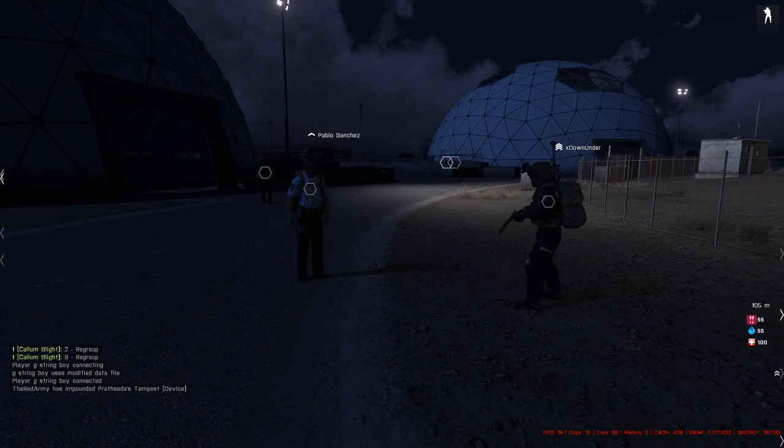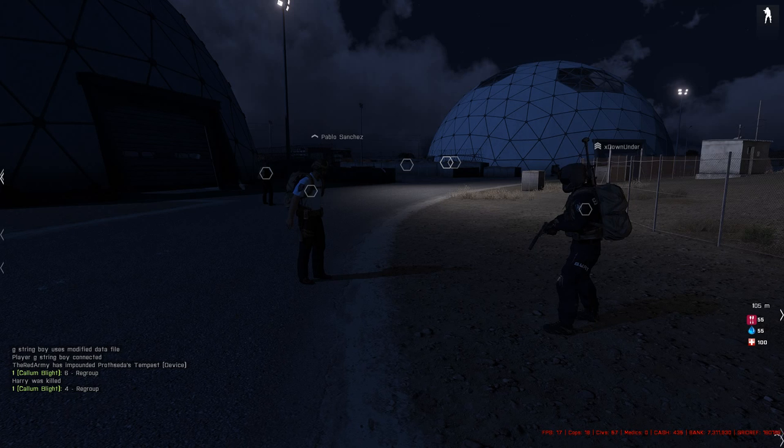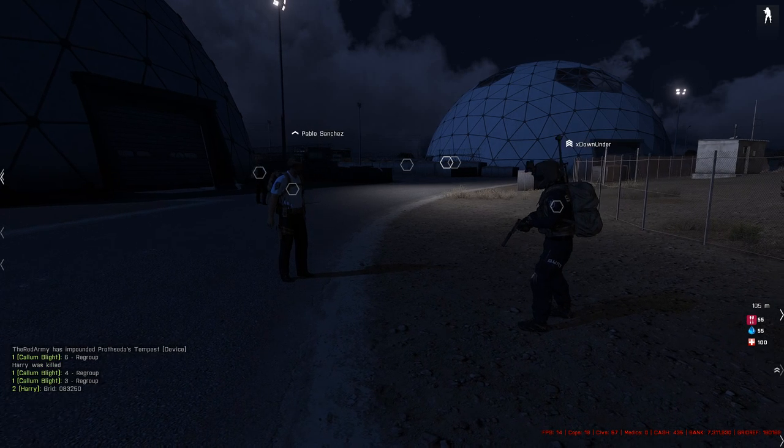Get a rough figure on how many people are inside so you know roughly how many you've cleared. Never underestimate — if you've seen six people, never assume there are fewer. Someone could say 'I've killed five, that must be all' when there could be more. And keep your comms clear.